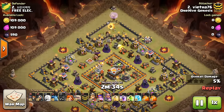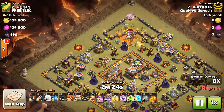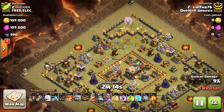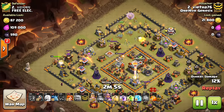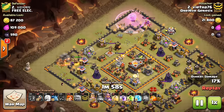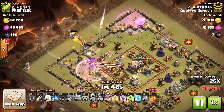We're looking at Vietha taking on this ring base at Town Hall 11. He comes in with the Queen to take out the CC troops, create the funnel on one side, then comes in with the Golem and the King to create the funnel on the other side for his Valks. Goes ahead and pops the Queen's ability, and hopefully people who watch my videos regularly now know how to beat this base, because you've seen this ring base so much on the channel. If you know the formula for the three-star, you can take out your equivalent level base with Max Valks and the basic offensive things you need.